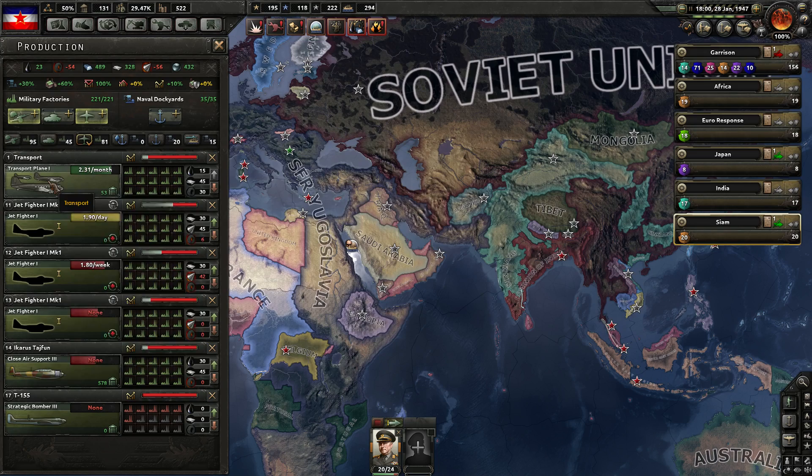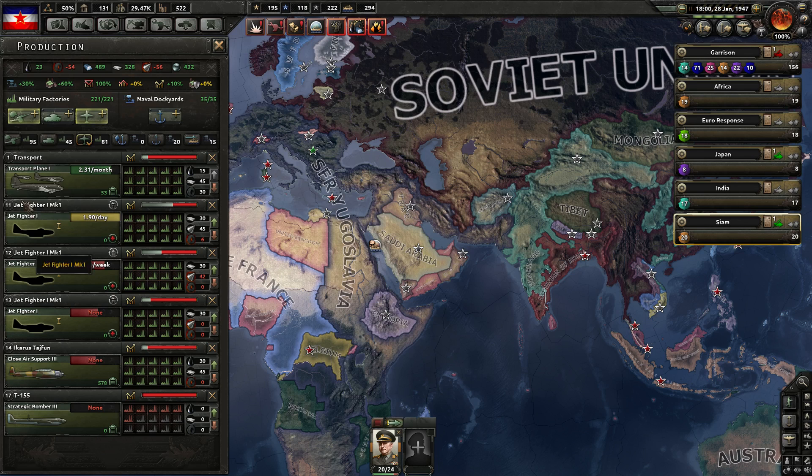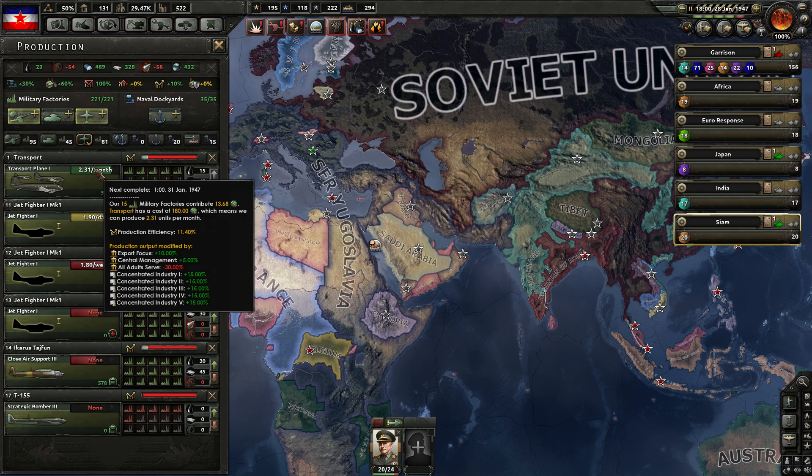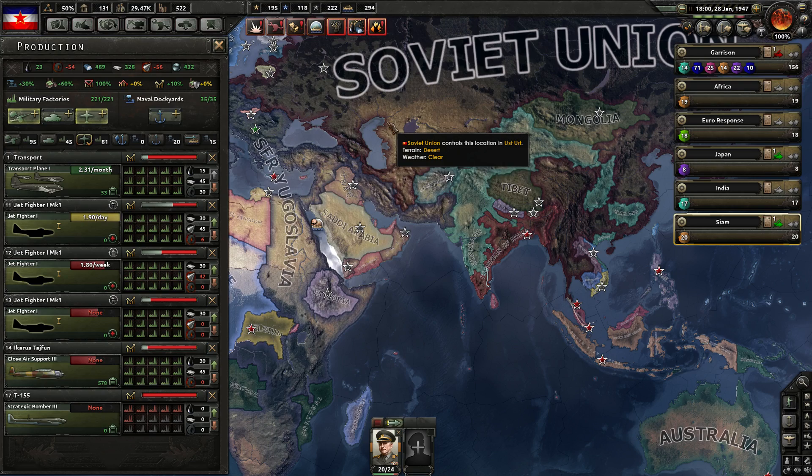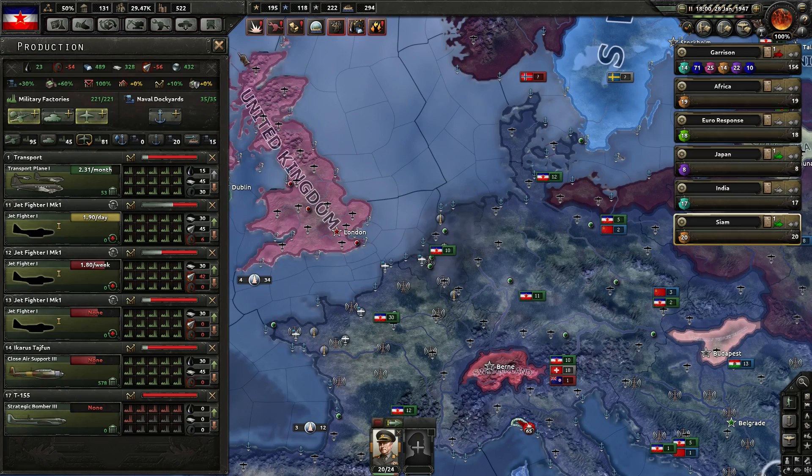I don't actually want the transport planes at the top — I think something got clicked and moved up there. The transport planes weren't producing any last video, but that was just because of a stack of negative modifiers, not enough resources, and low efficiency — it was going to start producing transport planes soon. We can always build up a bunch and then trim it back later. I do want a good number of transport planes to be able to land a lot of troops simultaneously, but we don't need unlimited amounts.